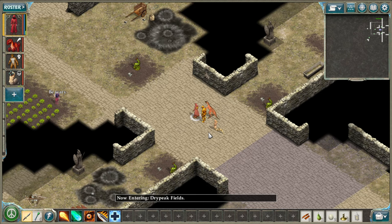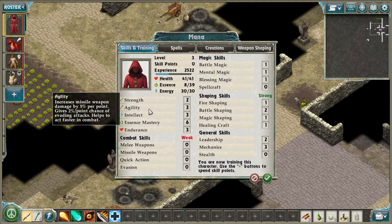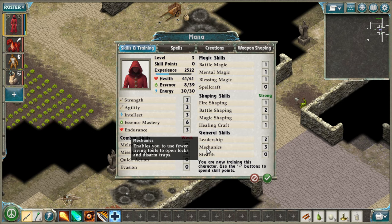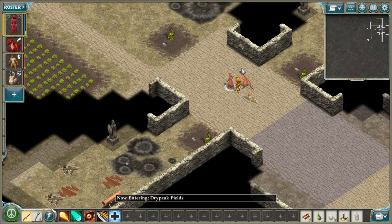There are some other spells we can get at the Warren, but we need higher mental magic, blessing magic, or something. The problem is you only get ten points and there are so many things. Leadership actually seems more important now — it brings creations more in control and gives us options. Mechanics is also useful given how many places need living tools. We have quick save, so it's all good.